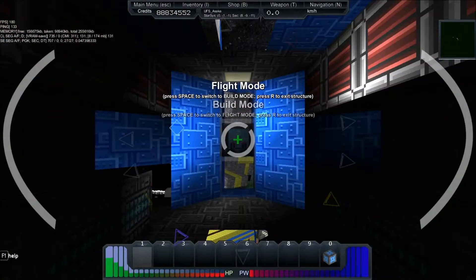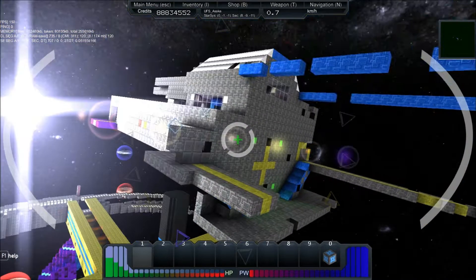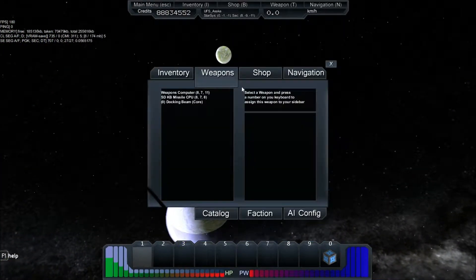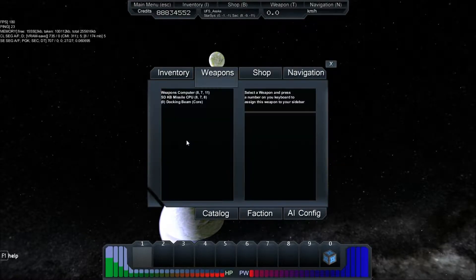I went out of build mode and I want to switch to the outside camera. Well, there's the enemy. How far is he? The enemy is coming closer.